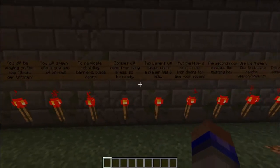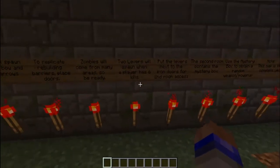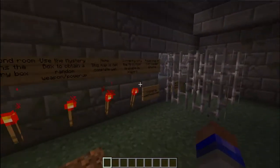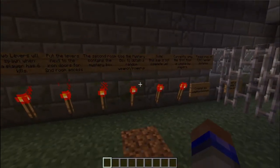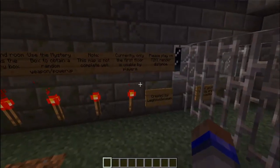You have a bow and 64 arrows. You can get more weapons because I put them in the mystery box, which also works pretty well. To get to that, there is a kill counter using the command blocks, and once you get a certain amount of kills, it's going to let you into the mystery box room where you can get weapons. I haven't put it where you can get points for the mystery box yet — where you have to pay for the weapons — I'm working on that.